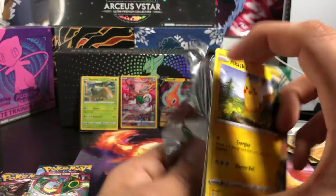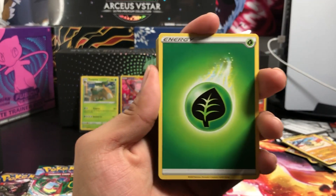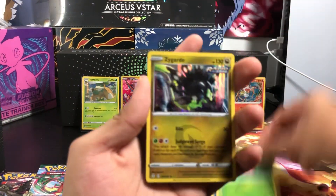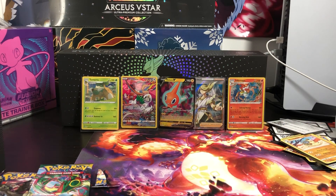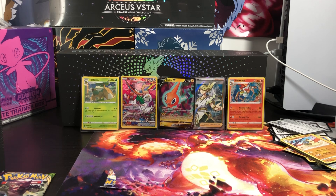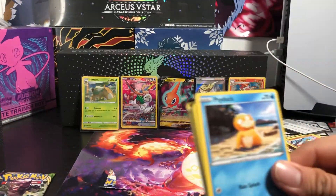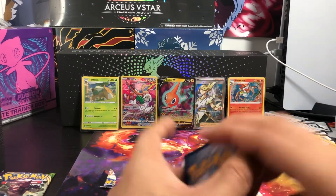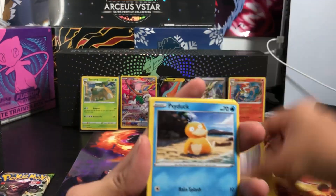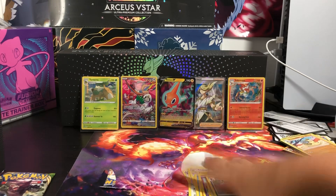Wow, we got up to Evolving Skies! I'll take Evolving Skies — my boy Pikachu right there. Alright — Leaf Energy, Cave Trainer, Pikachu, Taillow, Eevee, Skydog. Got a Regular Rare. Regular Rare, man. That rainbow box design for Arceus — that is type dope with all that rainbow. Got a third — Braviary, Drowzee, my boy Ruffles, and the Thief.